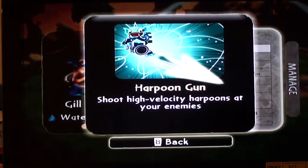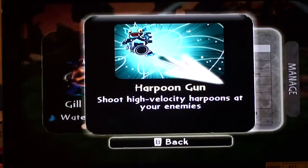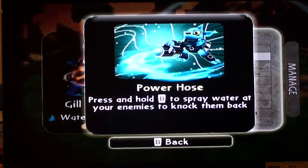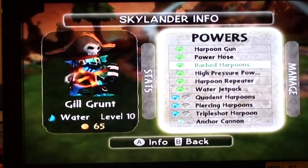Powers: Harpoon Gun — shoot high velocity harpoons at your enemies. Power Hose — press and hold B on the remote to spray water at your enemies to knock them back. Essentially it's a useless weapon.